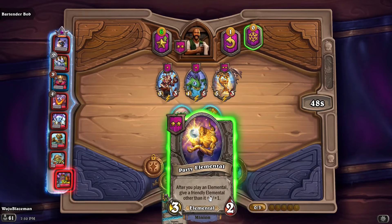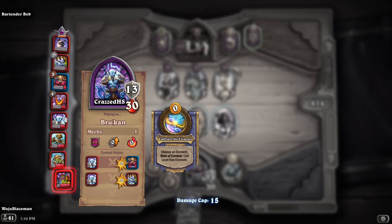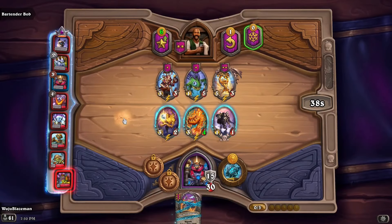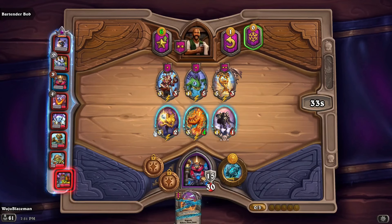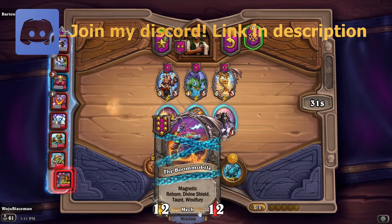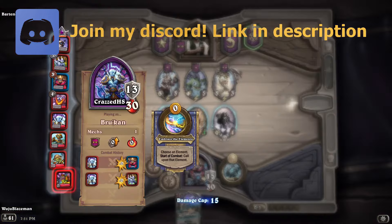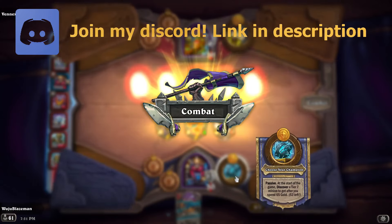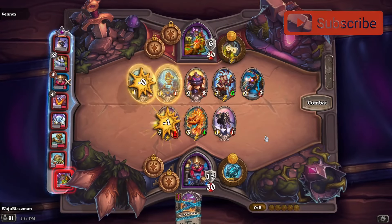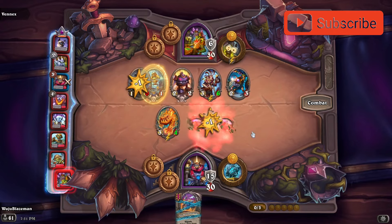Party Elemental — down for that, I really want to get mechs going though. Undead, undead — we got two mechs here. This can magnetize to a mech, and there's an undead that's a mech, but I'm gonna be racing the reborn, so we'll see. What do we got here? Boom Mobile. That looks pretty cooked — yeah, I am so cooked.